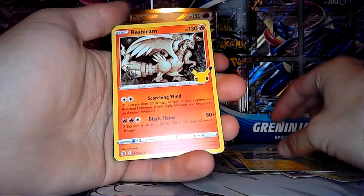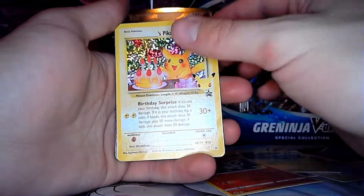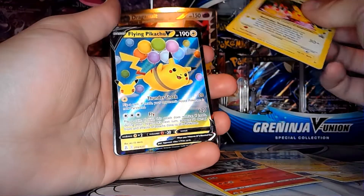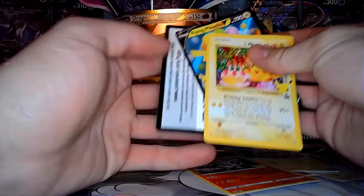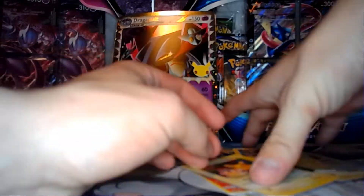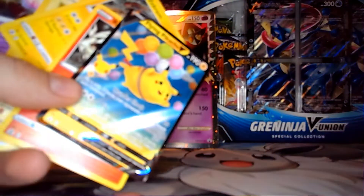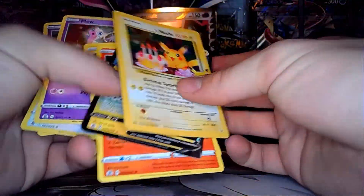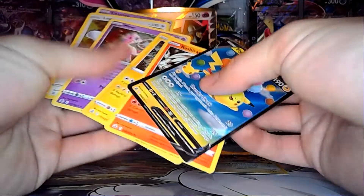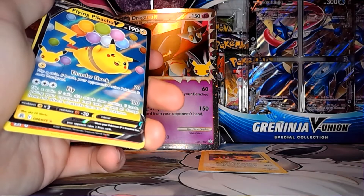And we have a Zekrom - oh no way, two in a row! I gotta keep one for myself too. Let's go! And then we have a Full Art Flying Pikachu V and the VMAX. Oh, that's so cool - pull two in a row! Let's go, I'm ecstatic now. I'm gonna keep this promo and give this one to him for his birthday. Oh, that's so awesome. I'm so happy. Do enjoy - like and subscribe! Can't wait to give him that for his birthday.